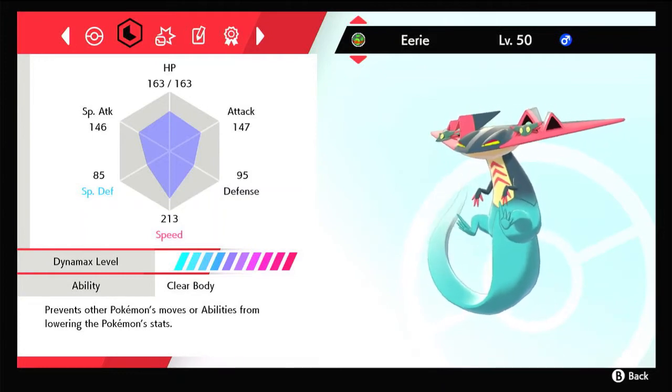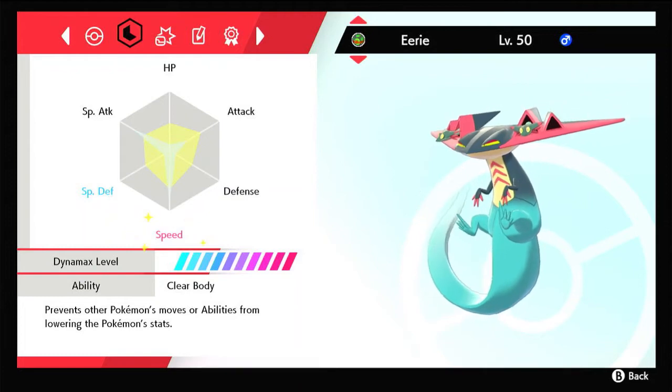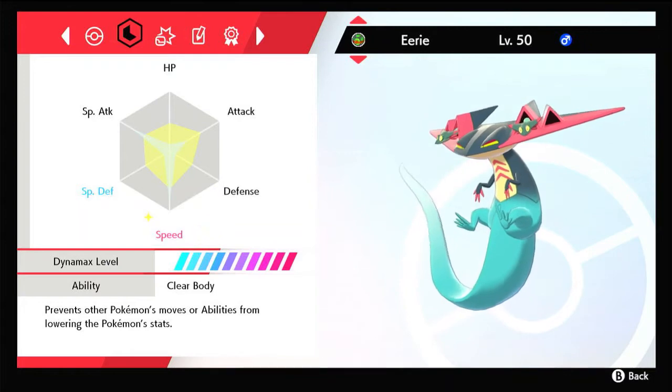For the EVs, max speed — so 252 speed. That way you're either tying or out-speeding opposing Dragapults. For the rest of the EVs, I try to keep the special and physical attacks fairly close, as this is a mixed set. So 204 EVs in special attack and 54 EVs in physical attack.